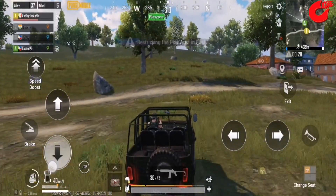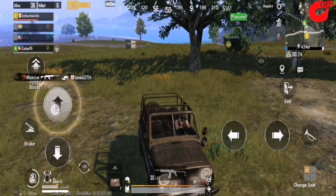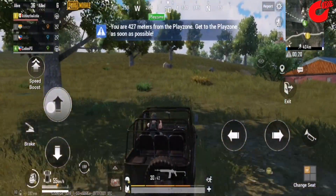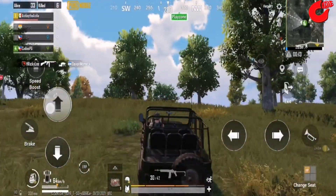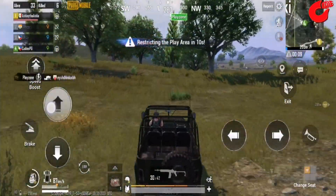Killing off another player cuts down on your competition, but it also offers up the opportunity to grab some loot. Your character can only carry around a limited amount of gear, so there are important questions to ask whenever you come across new items. Is it better to stick with your current 9mm pistol, or hold out hope that you'll be able to find ammo for a found 12-gauge shotgun? Download now!